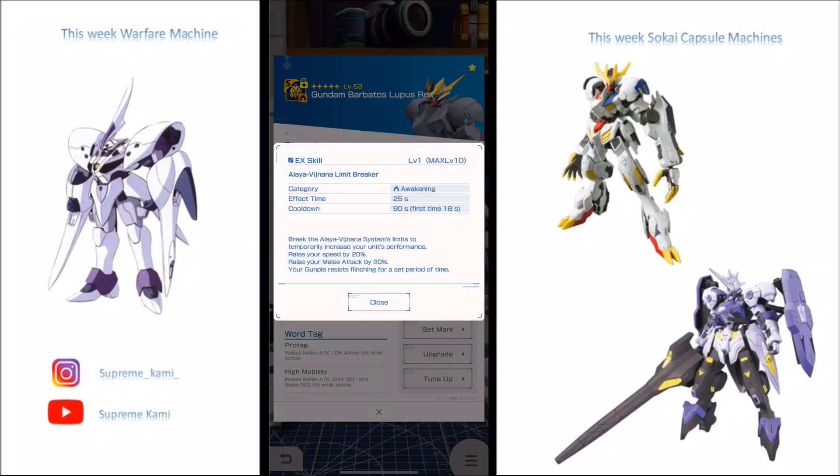These stats are at level one and pre-alternation. If you want to check out what they look like after alternation, you can check my other breakdown video where I went over all the parts. At base level one, we're looking at increased speed by 20% and raised melee attack by 30%, which is pretty good. Once absolute alternation kicks in, that's going to go up of course.